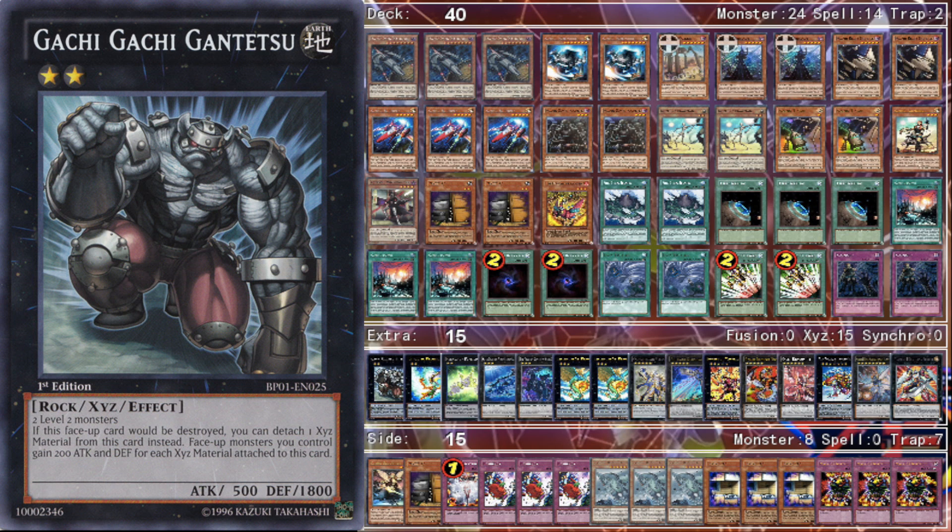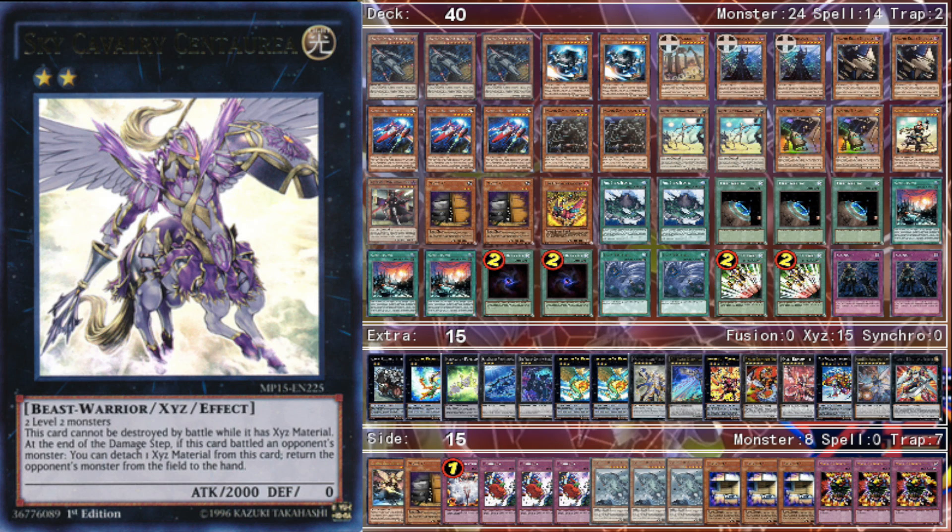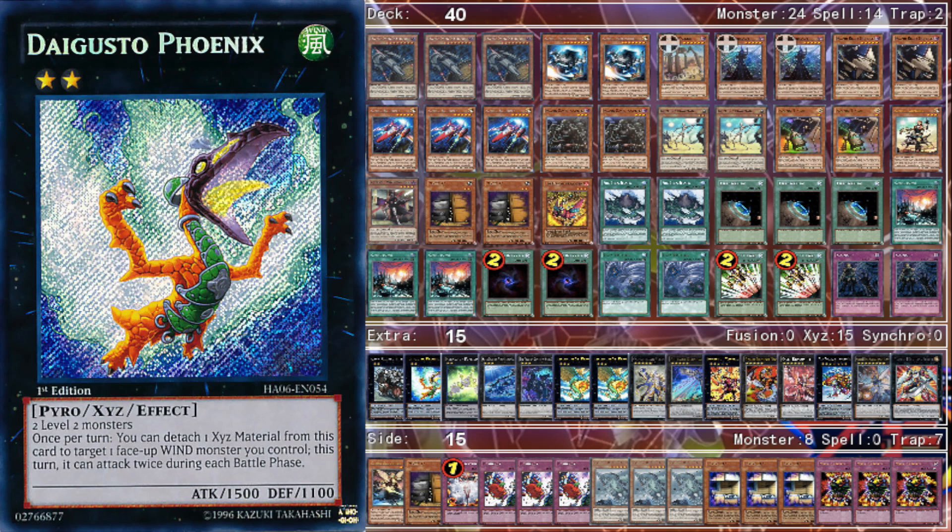Let's get into the extra deck. One Gachi Gachi — a lot of times you'll get double Straw Man on board, and Gachi Gachi raises all your monsters' attack by 400, so Cyber Dragon Infinity with 2900-3100 attack is really hard for opponents to get over. I might actually change this for Sky Cavalry Centaurea since that can get over opposing Ships and Beatrices — that's a good idea, I'll probably make that swap.